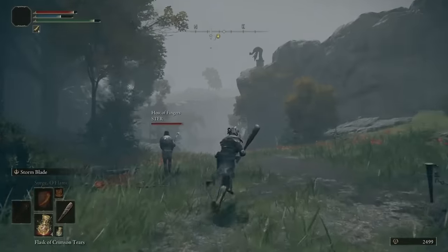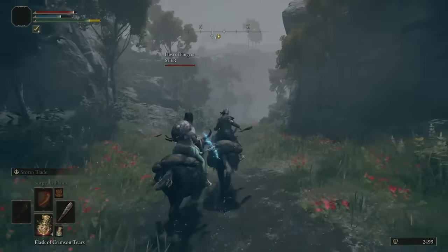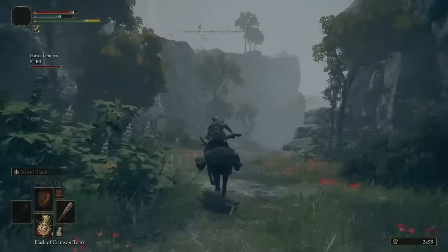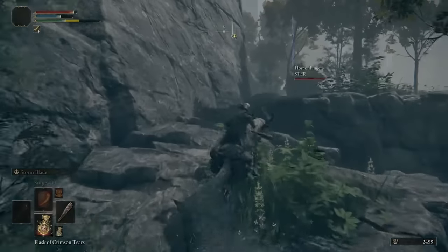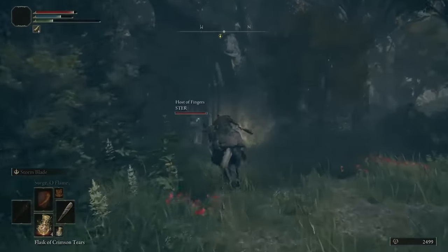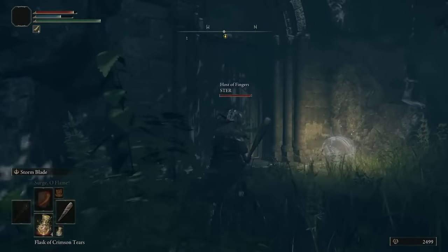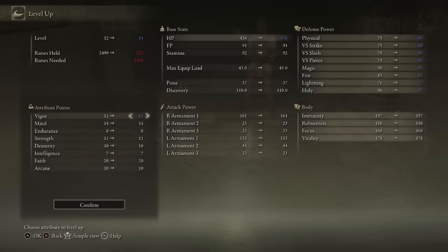Down this road there should be a cave. I'm sorry, I'm pushing us. I know I'm being a bit of a - I don't want to do a cave. I want to do Margit - the whole last run I wanted to fight Margit. We should really do some of these starting caves.